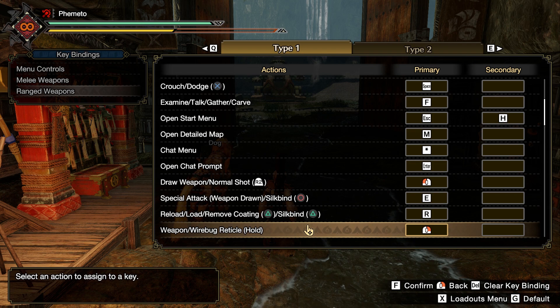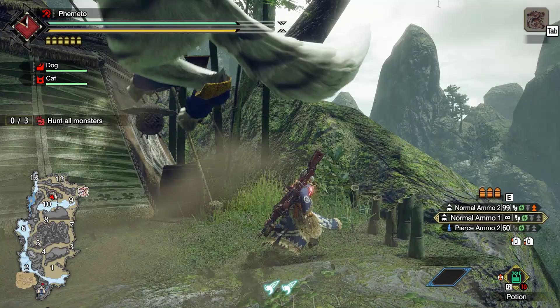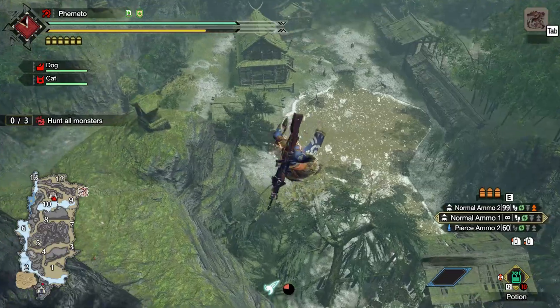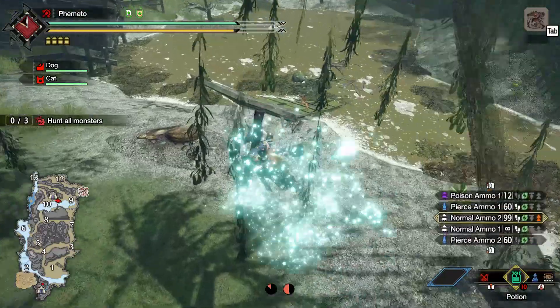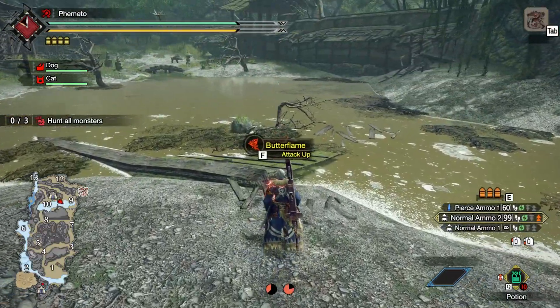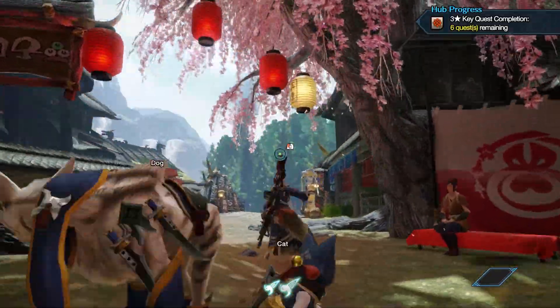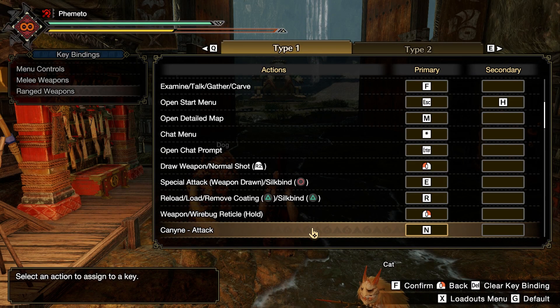Aim Down Sights is right click — easy. I basically try to set up all the keybinds to feel like a first-person shooter. While the weapon is sheathed, right click becomes your Wirebug jump, which is manageable since you just right click then left click. However, the forward-pulling Wirebug is right click + R or right click + E, and the Wirebug recovery tech is Space + right click, which is a little awkward to do instantly when knocked down. So that's the main trouble with Wirebug commands — you'll have to get used to that.